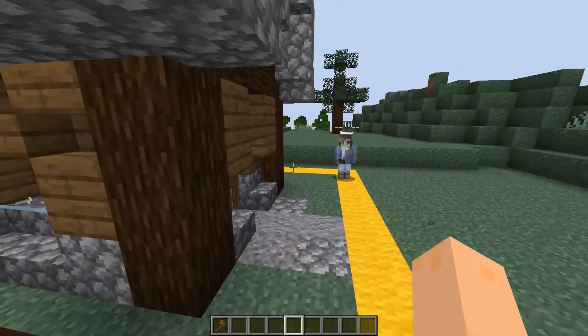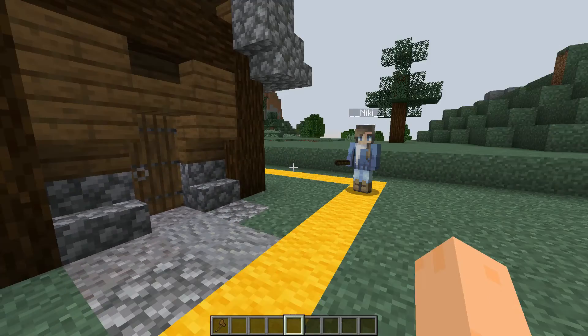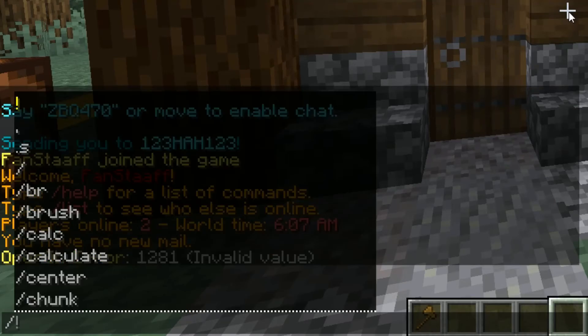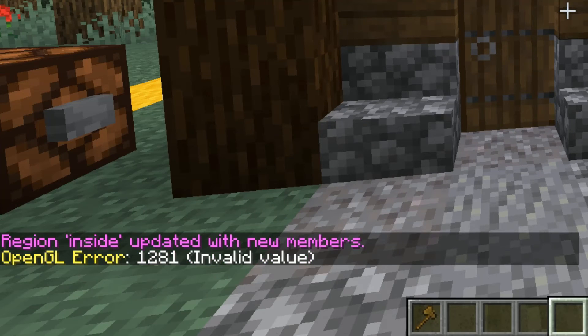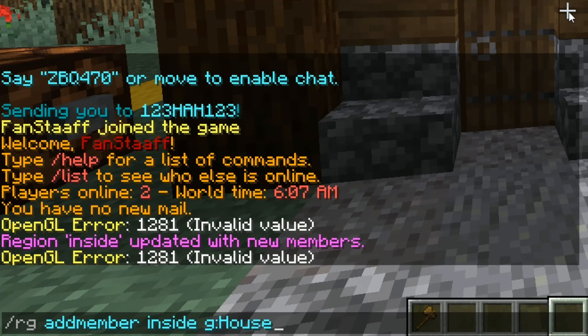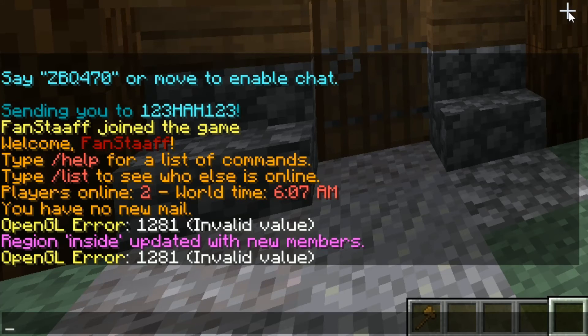Now we'll get a bit more technical, because I want to show you guys how to make specific players able to enter the house with a permission or a group. What you can do is RG add member, then type your region — this one is called 'inside' — and then G colon whatever the group is called. Let's just call it 'house'. So now everyone that is in a group called house will be able to enter this house, or everyone that has the permission called group.house.